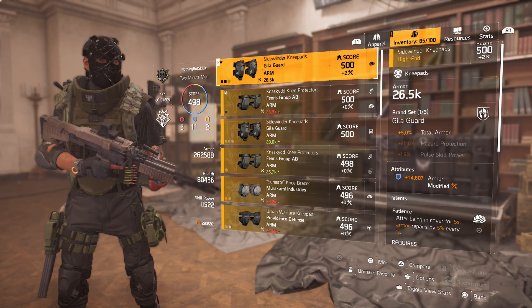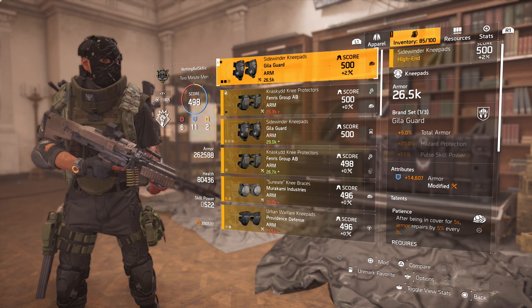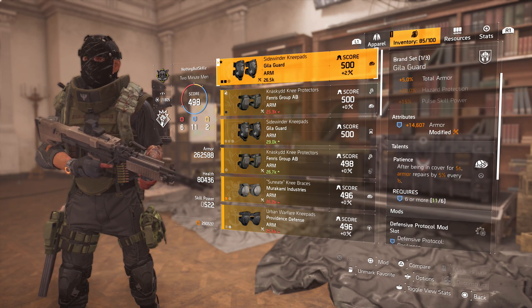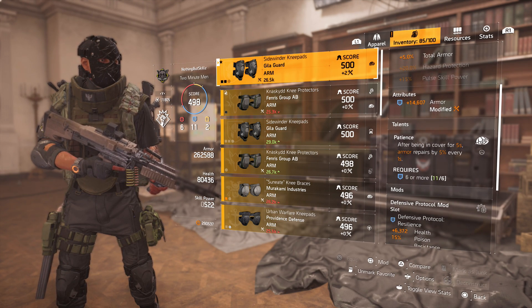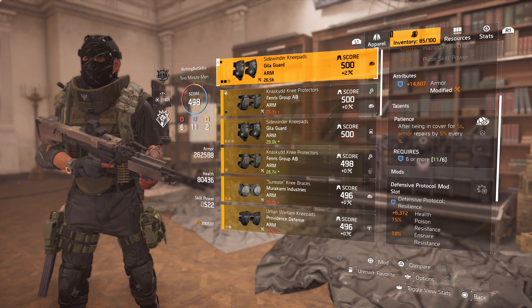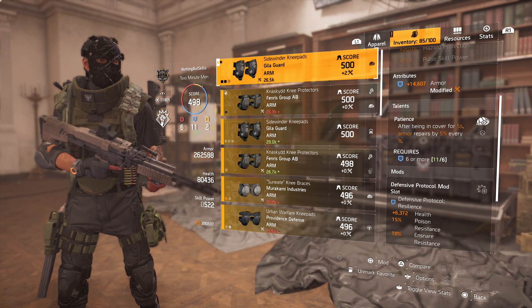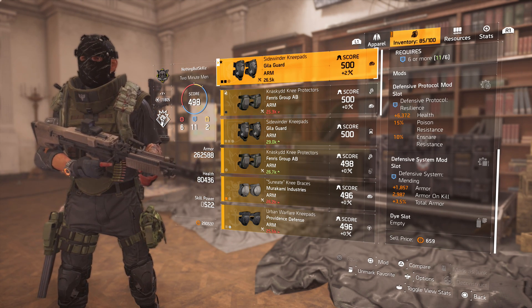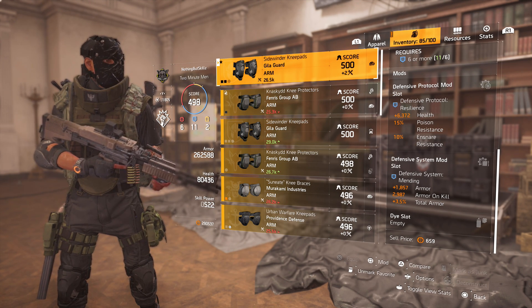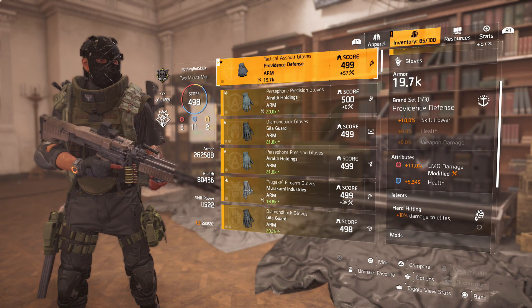The knee pads unlock that 5% total armor from Gilligard. I always recommend if you're only running one piece of Gilligard, you want that 5% total armor plus the 8% from Murakami. I have armor on here to stack more armor versus health — armor is better. The talent is Patience: after being in cover for 5 seconds, armor repairs 5% every 1 second. I'm running one defensive protocol and one defensive system, so I have Mending giving 1,800 armor, 3.5% total armor, 2,900 armor on kill, and 6,000 health.